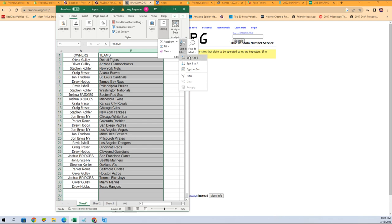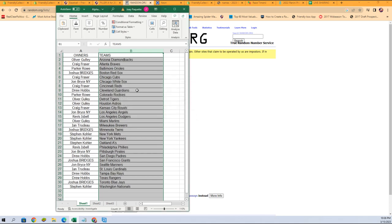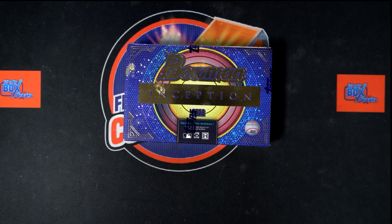Mainly because sorting and shipping makes it a lot easier when it's alphabetical. So we're gonna sort A to Z — keep that. There it is right there.